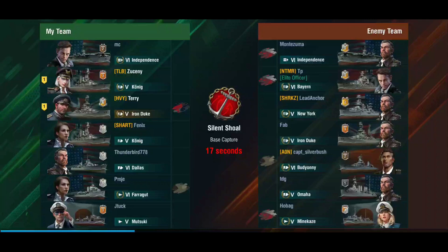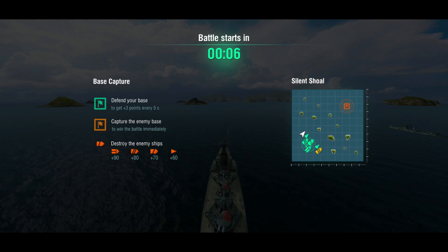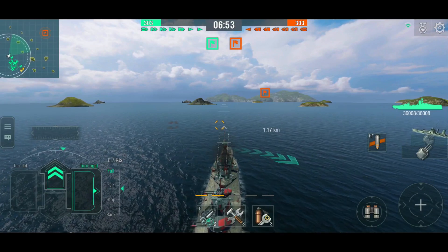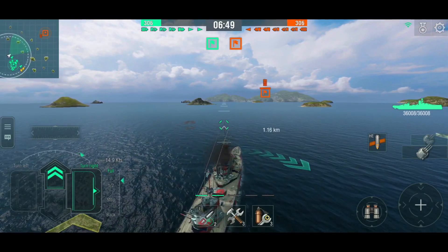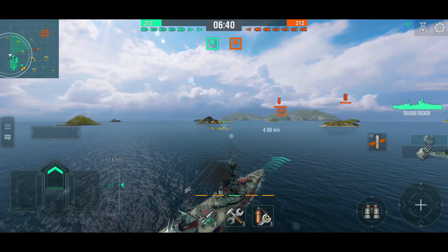In this second battle, we are bottom tier and I'm actually divisioned up with Zussini in the Herkoenig. We are bottom tier in a carrier battle, and there's a Bayern on the enemy team — dangerous. But there's only one destroyer, a Minekaze. We're playing on Silent Shoal, so we'll have to spread out a bit. At least there aren't too many destroyers because these islands are really good for destroyers. The enemy Independence has figured out how to send planes out, and here they come.